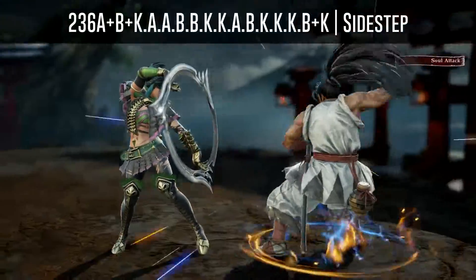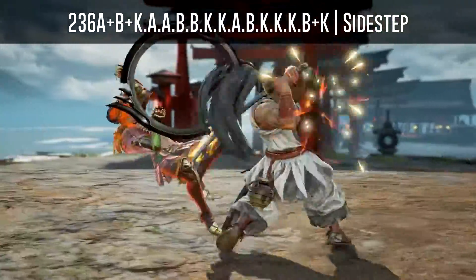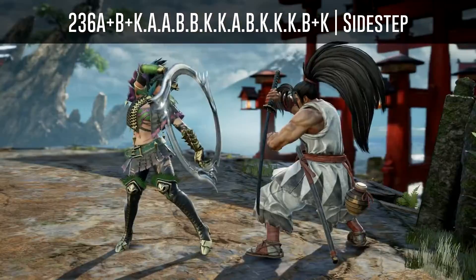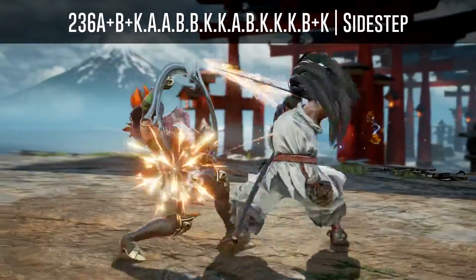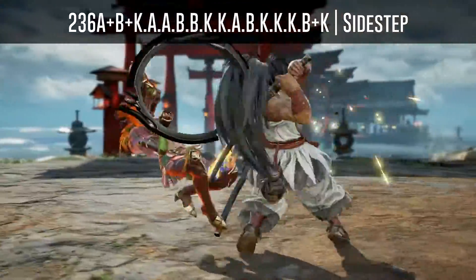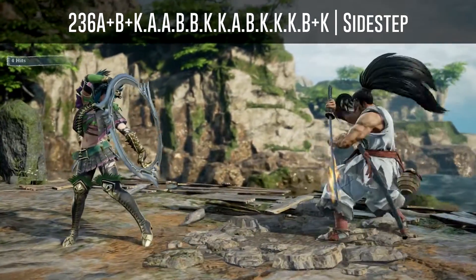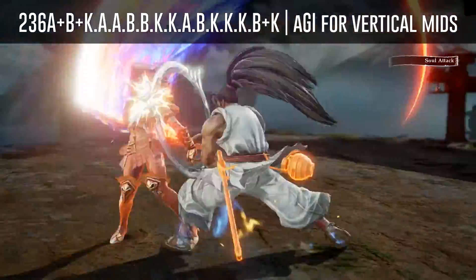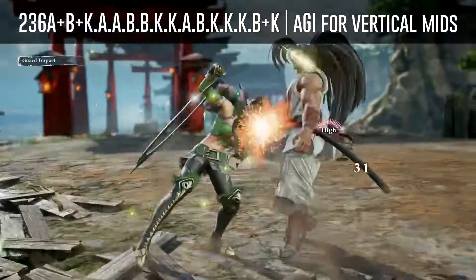The last hit can also be sidestepped to either side by characters such as Tira, Shangfa, Cassandra, Hilde, Cervantes, Siegfried, Saslamel, Mina, and Eilid. You can also use an auto GI for vertical mid attacks to beat the last hit of the solo attack.